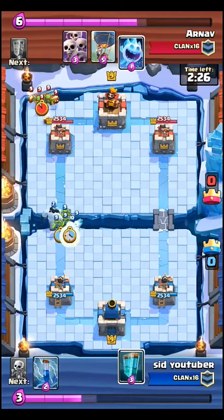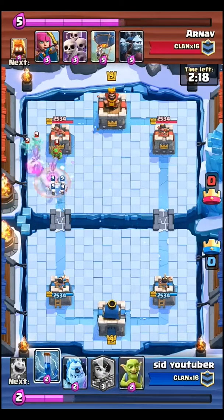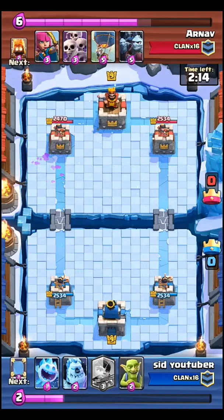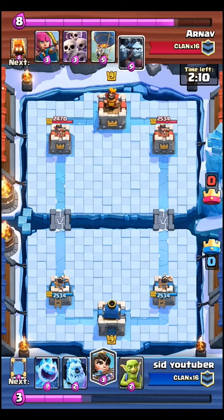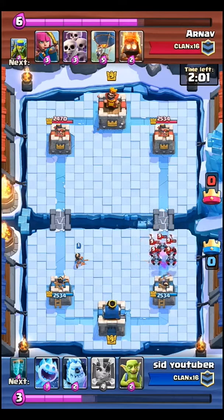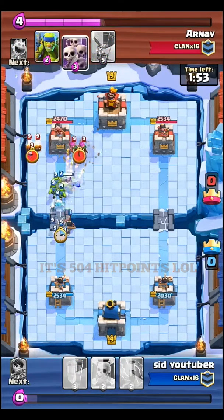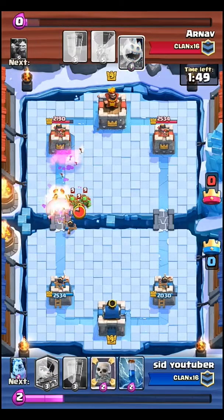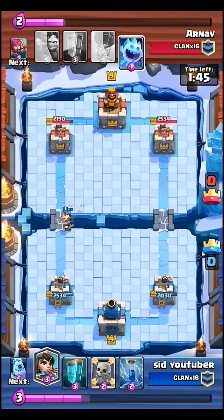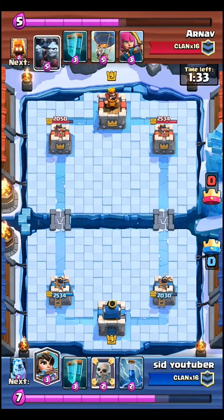The next fact is about the Minion Horde. The Princess can take out the Minion Horde, but she needs to be in the same lane — if she's in the other lane the Minion Horde won't be distracted and will deal significant damage to your tower, around 250 hit points or more. I was actually wrong — it's a lot more than 250.